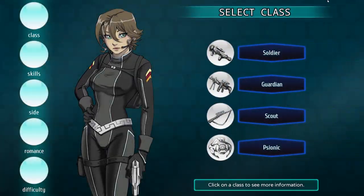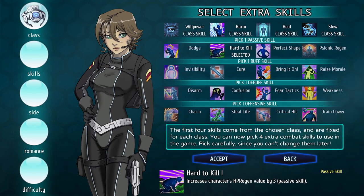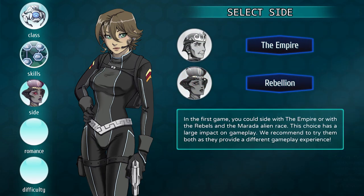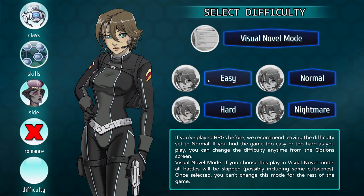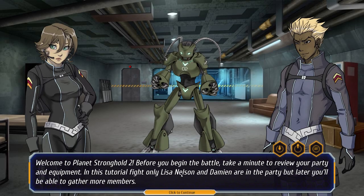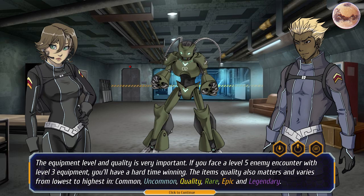My last tip is about visual novel mode. If you're somebody who doesn't like combat but is still interested in this game, good news — you can jump into visual novel mode and just enjoy the story. A couple of things to note before you dive in: if you start in visual novel mode, that is the mode you're staying in for the entirety of that playthrough, and vice versa — if you start with combat, you can't switch to visual novel mode. The modes are two completely separate ones. Also, if you start in visual novel mode, there is a potential you will miss a few cut scenes that happen within combat.